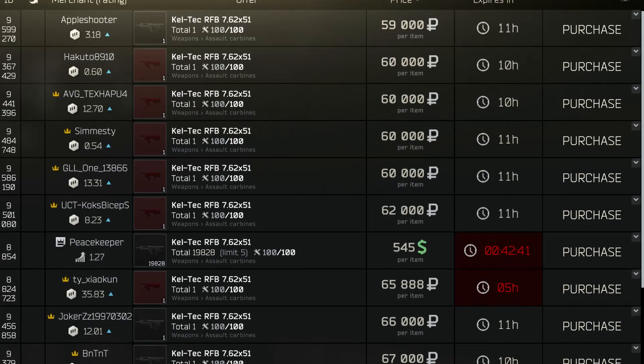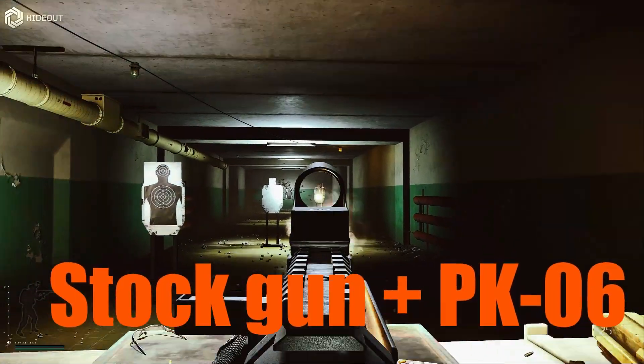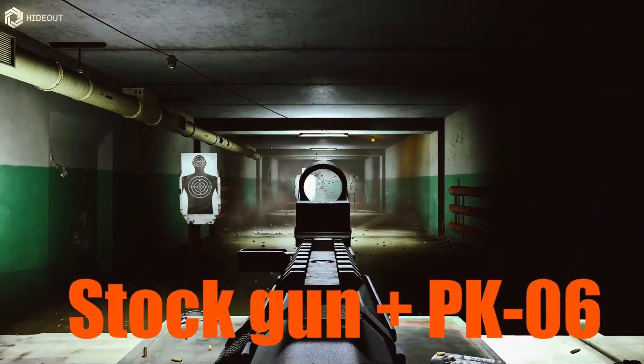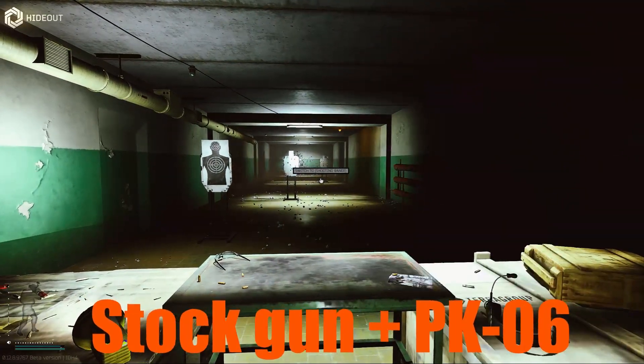I'd stay away from the RFB until people get bored of the shiny new loadouts. I'm confident the price will drop quite a bit once the flea market gets used to the new guns, and you can make a decent budget build around the RFB. My builds focus mainly on recoil reduction, as most .308 builds do. I have a suppressed and loud version, but I have all the other info on attachments included if you're running a Frankenstein build from parts you already have in your stash.